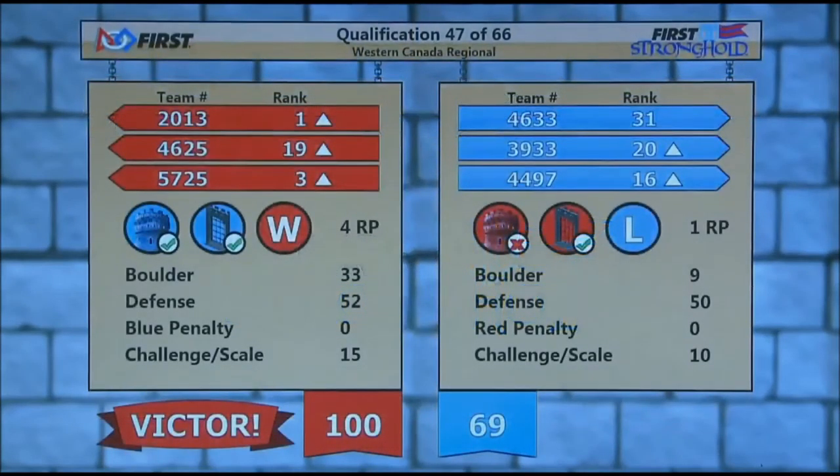We'll be back with the final score. No fouls — let's have a look at the final score. Blue Alliance 69, Red Alliance 100. Red Alliance picking up four ranking points for defeating the Outer Works and for challenging the Tower. Blue Alliance not going home empty-handed — they pick up a point for defeating the Outer Works.